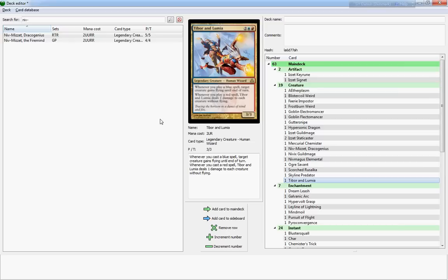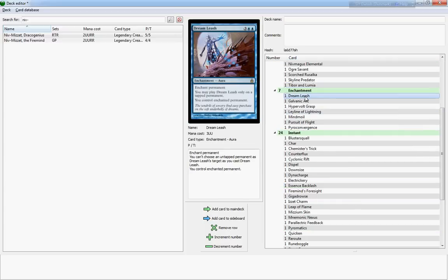Tibor and Lumia — or as I like to call them, Timon and Pumba — is a four-cost three-three legendary creature, human wizard. When you play a blue spell, target creature gains flying until end of turn. When you play a red spell, Tibor and Lumia deals one damage to each creature without flying. It's a nice way of controlling your opponents, especially weenie and token creatures. You're going to play a lot of blue and red spells, so this is a decent control card.